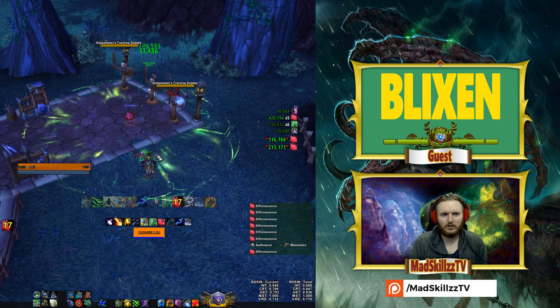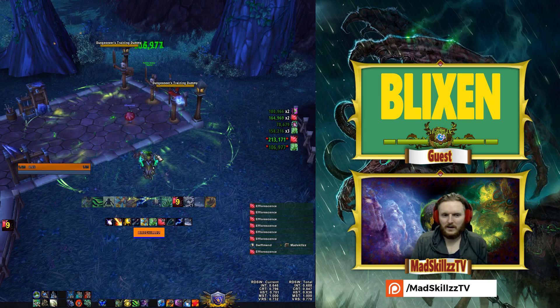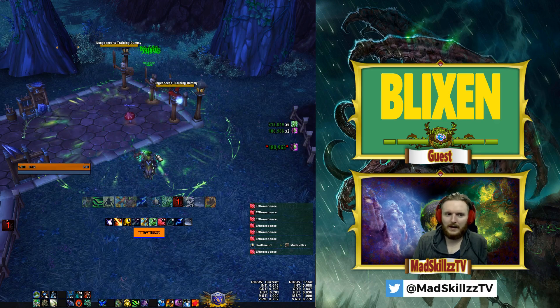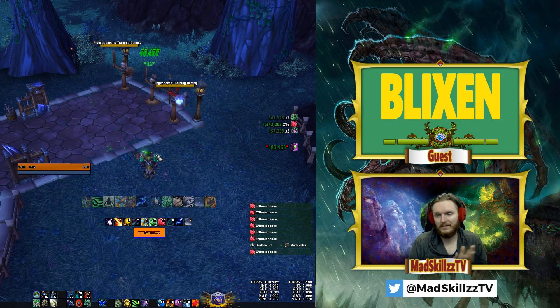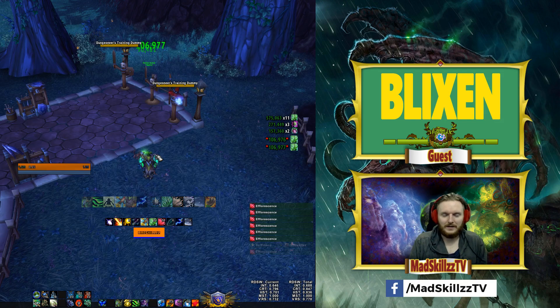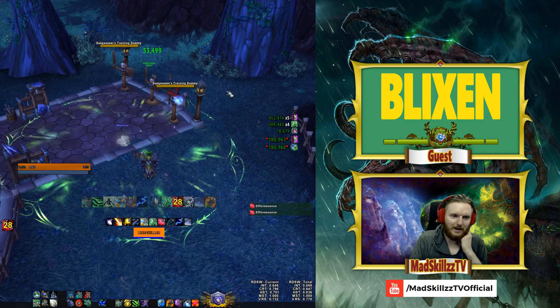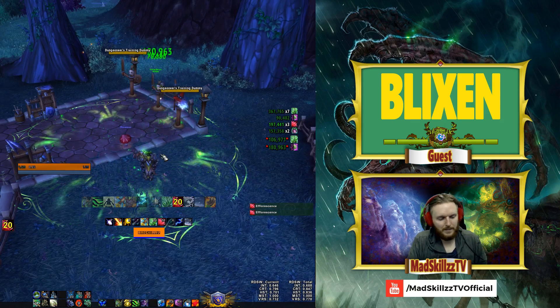I'm not quite sure if any other spec got such a big tier set change. Holy paladins are still fairly similar. Resto shamans are actually the most similar comparison to resto druids with Healing Rain, which is interesting - both their masteries are progression masteries where the more damage people take, the more you heal, and now both have AoE healing spells that do more healing as a focus.